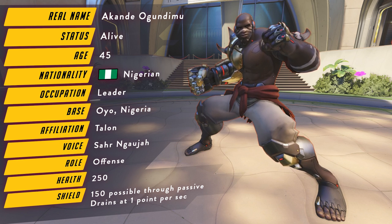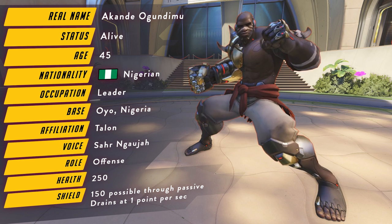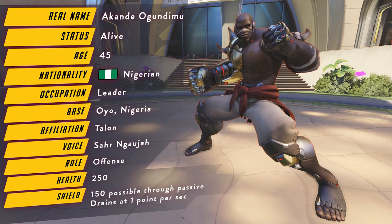At his core, Doomfist is a highly mobile fighter with a lot of short-range potential, but he can close the gap and join fights quickly with his ultimate. On the screen you'll see some basic information on Doomfist — something to note is that as of right now he has 250 base HP and potential shielding up to 150 extra.